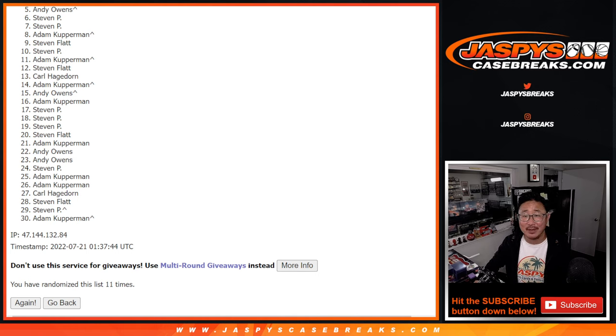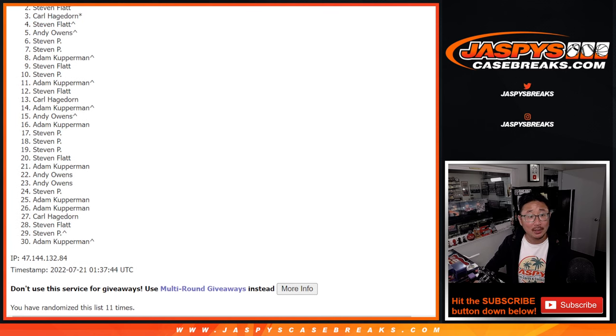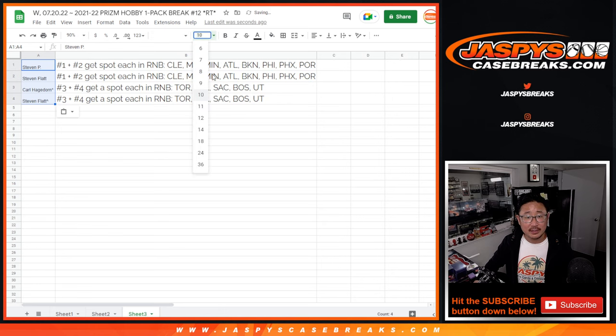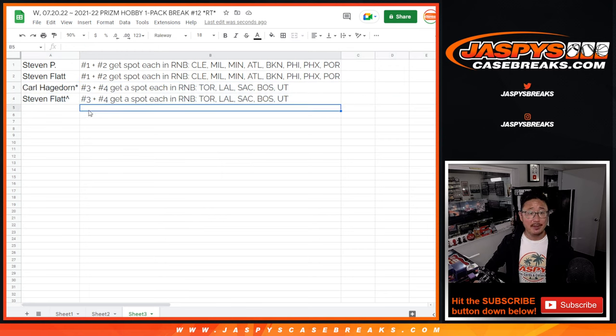For pick-your-team one, top four: it's going to be Stephen Flatt, Carl, Stephen Flatt, and Stephen P. Congrats to the top four after 11. The Stephens are getting a spot each in the Cleveland number block. Carl and Stephen Flatt are going into the Toronto number block. There you go, gang. I'm Joe for JazzieCaseBreaks.com. I'll see you for those random number block randomizers and then the break. Bye-bye.